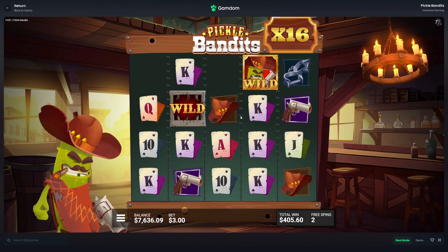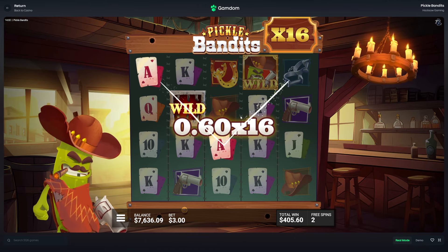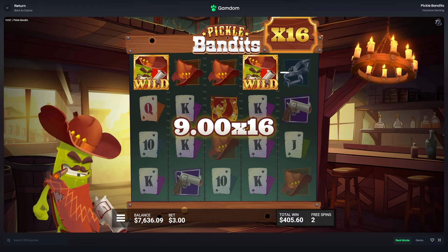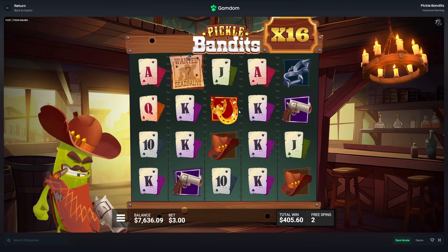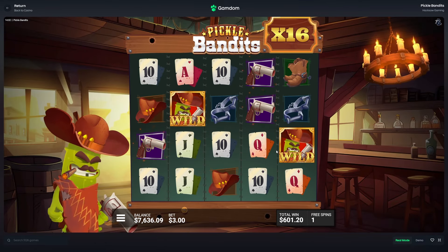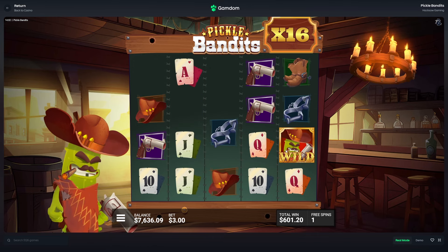Still want to profit this one. Extra hit — nice. 144. I think we're very close to profit. Not yet there. We actually got it! It's not much profit, but it's profit.